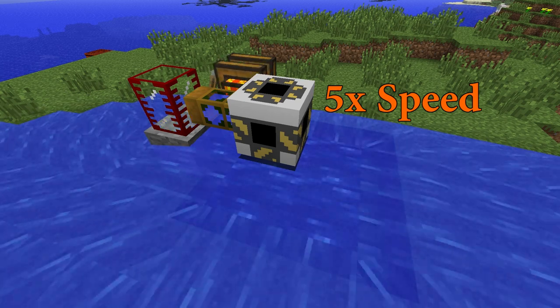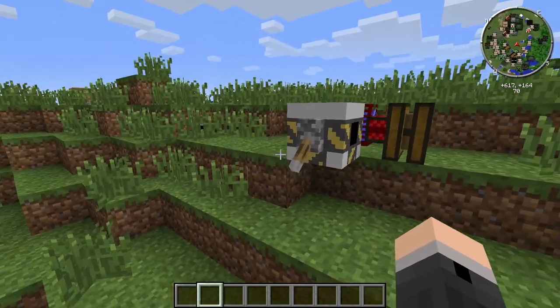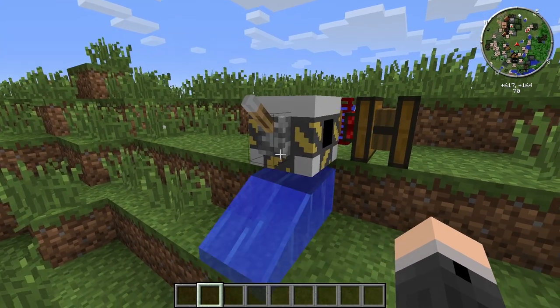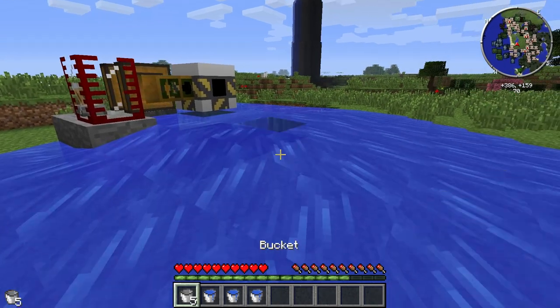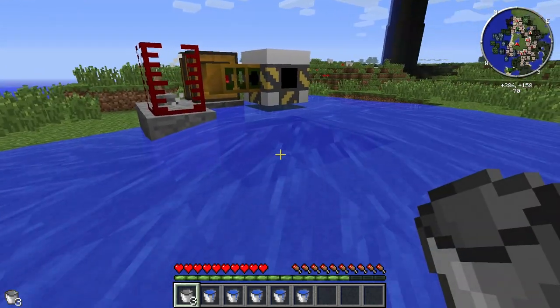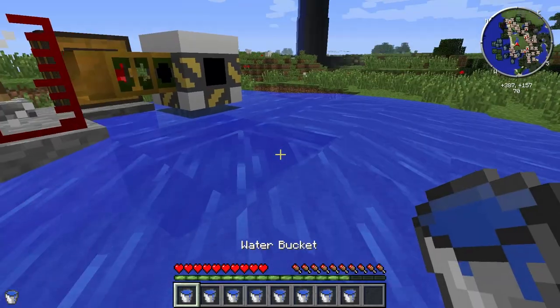You can open and close the floodgate manually by powering it with a redstone signal. It will be closed when it detects a redstone signal and stay open when it doesn't. The liquid released by the floodgate will behave normally, and if necessary source blocks can be recollected using a bucket or a pump.